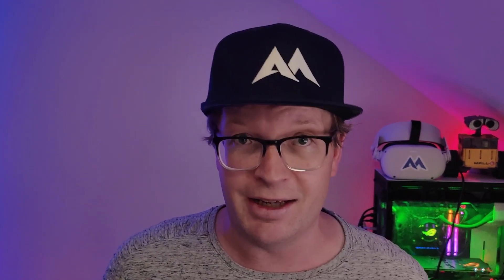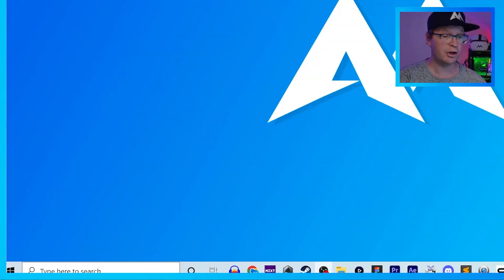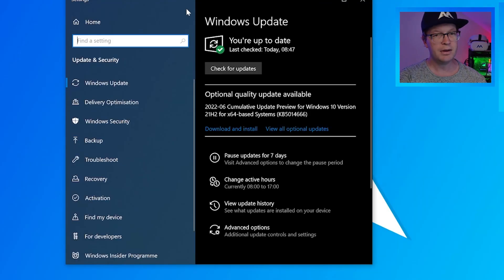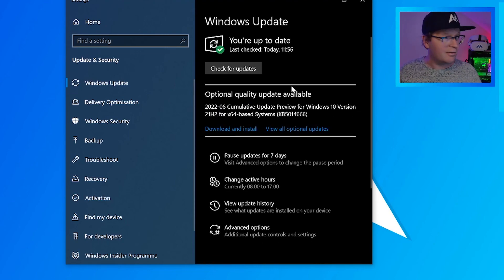Usually it is one of your drivers that needs updating. You need to make sure your Quest 2 is fully up-to-date and your Oculus software on your computer is fully up-to-date. Then make sure Windows is fully up-to-date. Go to your search bar, type in Windows Update Settings, and it should pop up. Check for updates — and as you can see, updates are available and they're now installing.